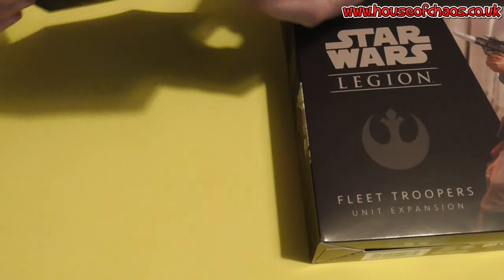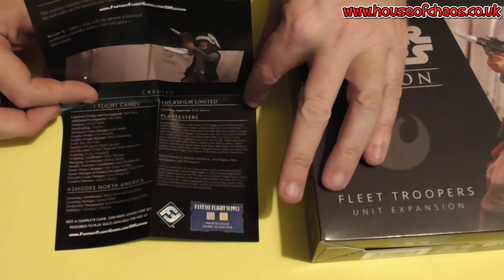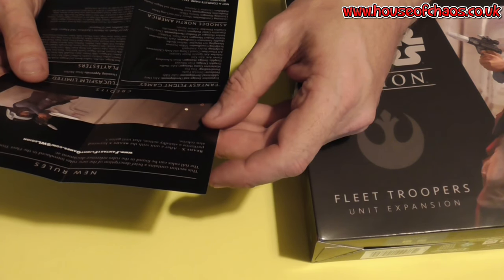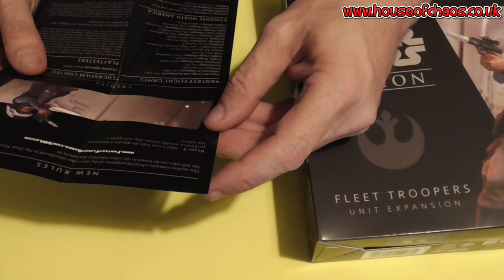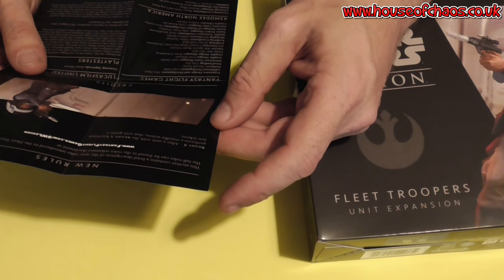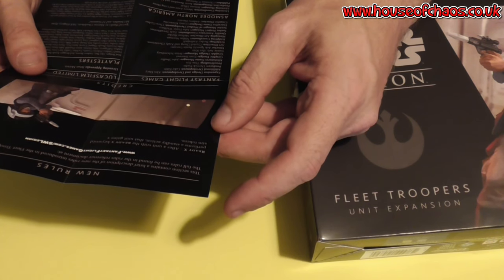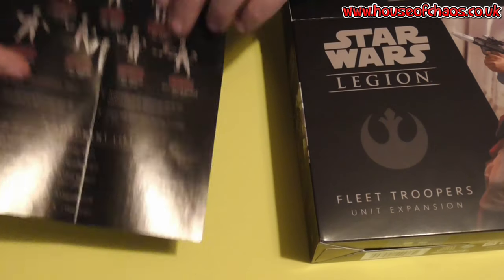On the second side I have some new rules. This section contains a brief description of the new rules introduced to the Fleet Troopers unit expansion. The full rules can be found in the rules reference document at www.fantasyflightgames.com/swlegion. Ready X: after a unit with the Ready X keyword performs a standby action, that unit gains X aim tokens. Haven't started playing yet, so that means nothing to me.